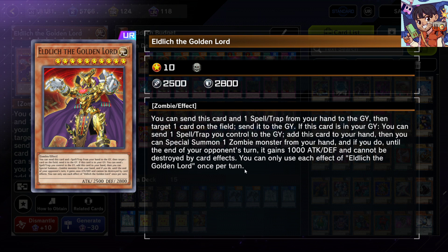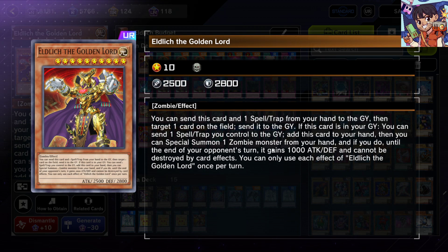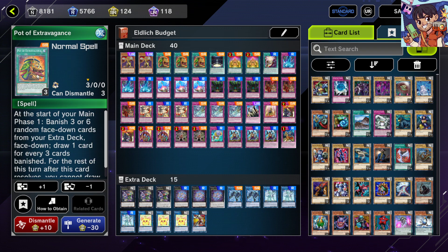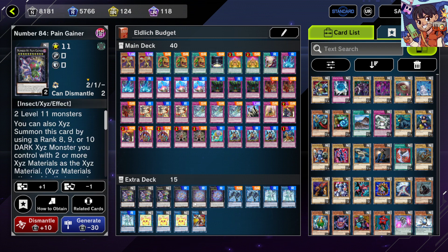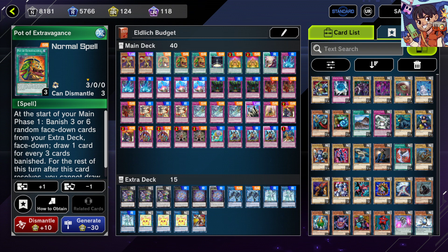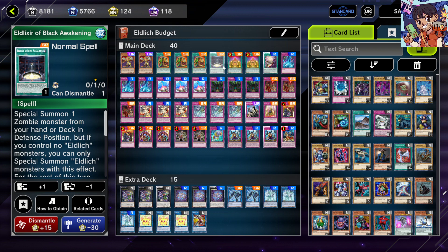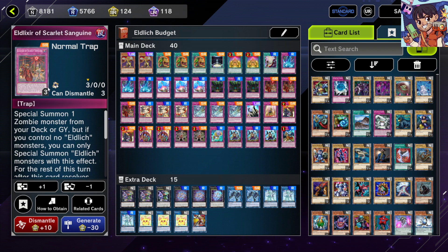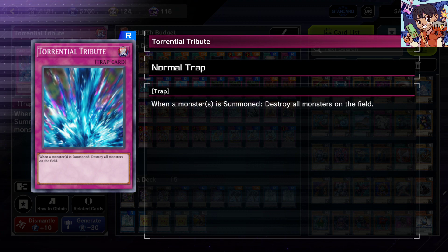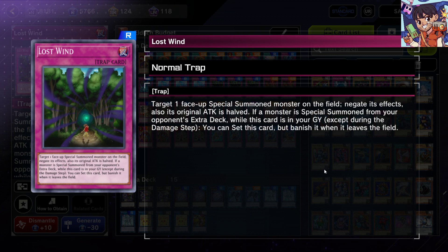You can also use Eldritch's removal effect, which is pretty powerful because it's non-targeting. When you special summon it, it's a 3500 attack beat stick that cannot be destroyed by effects. Pot of Extravagance is a super rare so you can easily run two, and you just need to put some generic extra deck monsters in to mill off with Pot of Extravagance. The Eldritch engine is just a couple of SRs. For generic trap cards: Torrential Tribute is an old-school destruction trap, Compulsory Evacuation Device bounces an opponent's card, and Lost Wind is a face-up negate that also halves the monster's attack, which you can recycle when your opponent special summons.